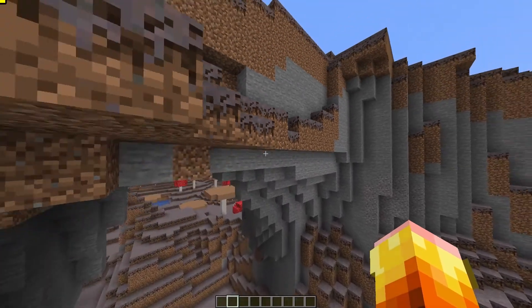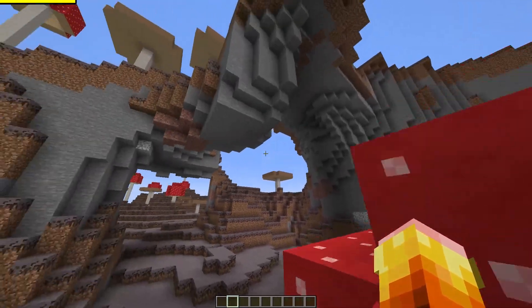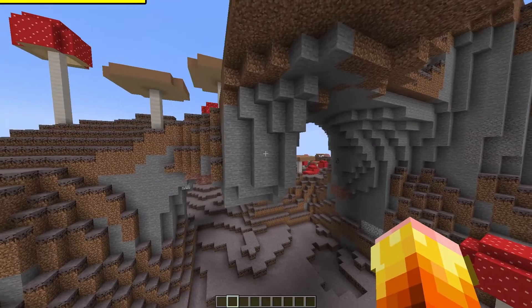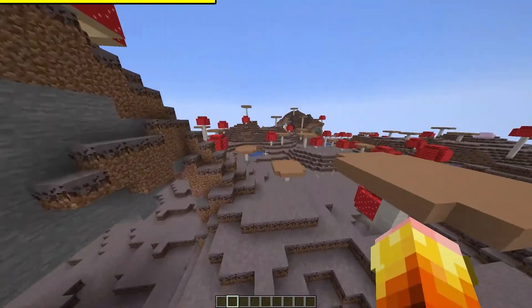One thing I love about mushroom islands is no mobs are going to spawn. And there are some beautiful spots — you could build a base into the wall right here, build something underneath this area like an archway, or put a house here. That would look really sick.